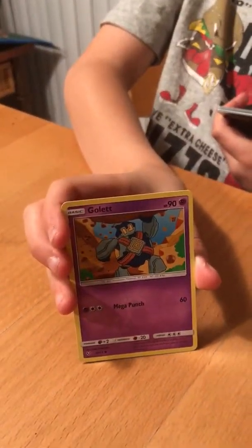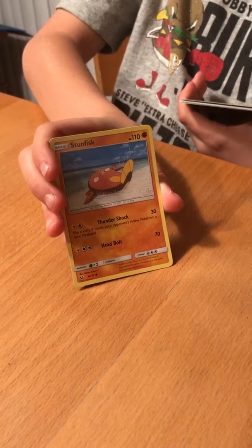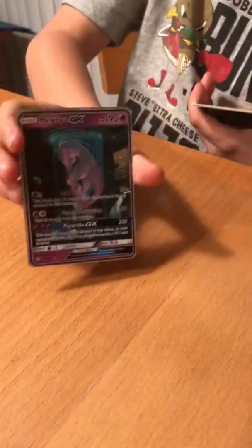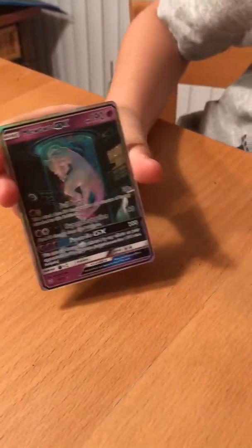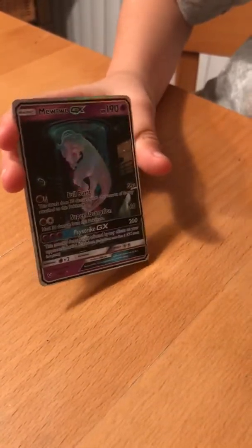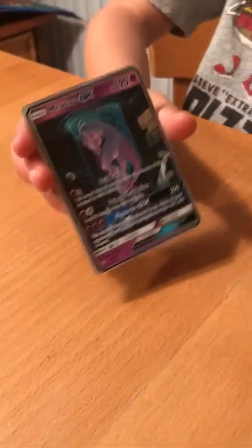First out of this pack, we got a Voltorb, Gullet, Ekins, Breloom, Stunfisk, Reverse Holo Energy Retrieval. We got a Mewtwo GX Secret Rare! We got a Mewtwo GX Secret Rare!